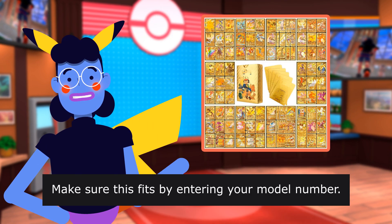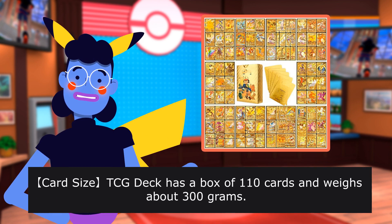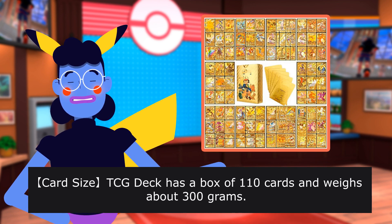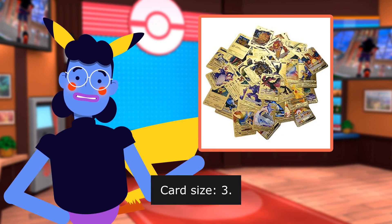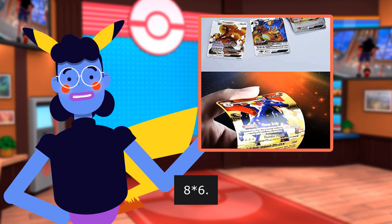Make sure this fits by entering your model number. The deck box holds 110 cards and weighs about 300 grams. Card size is 3.52 x 5 inches, approximately 86 x 3.